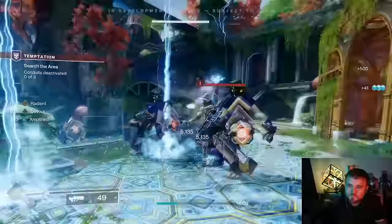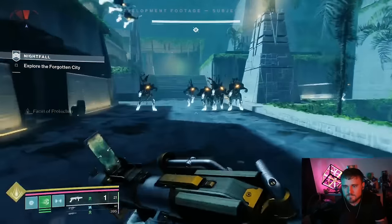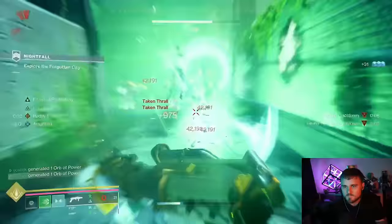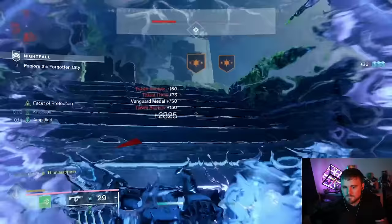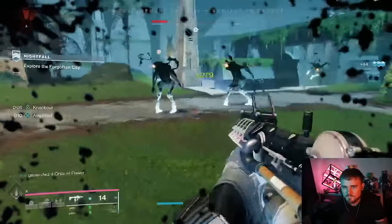You're activating Devour, which gives you infinite sustain effectively to stay in the fight. As a Titan, you can quickly start using your arc abilities to jolt all the enemies around you and then finish them off with the cool blades of Strand. It's so satisfying to see how fast you move — a very fun, destructive build where you can just destroy everything around you.